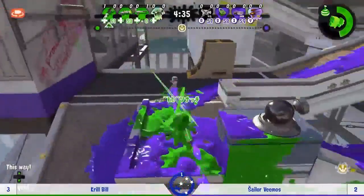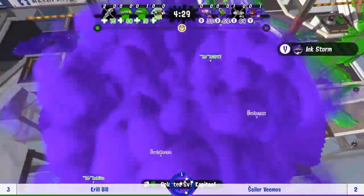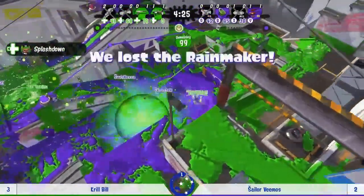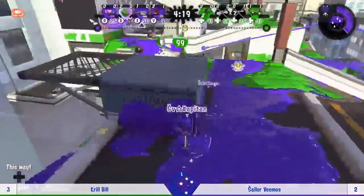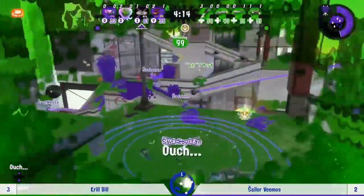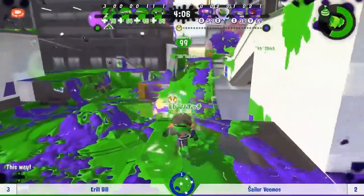Sailor Vimos opting for a somewhat more conventional set of weapons, getting their faces smashed in right now — rain doing its thing and making life hard for spectators. Two down on Krill Bill, perhaps overextended a bit. Natty just not caring at all about the Ballpoint — very confident there. I don't think I'd have had the nerve to try that, I'd have just expected to get shredded.